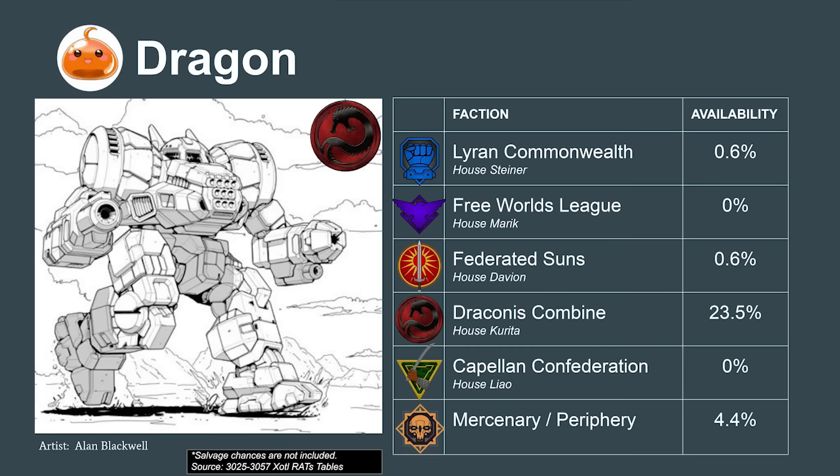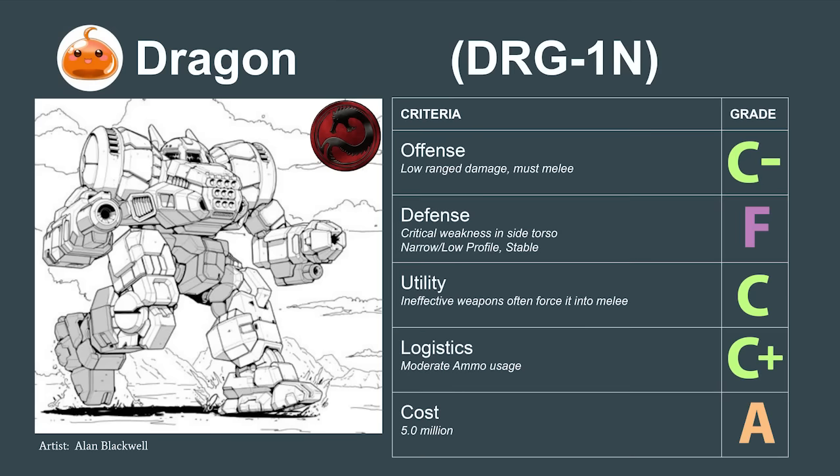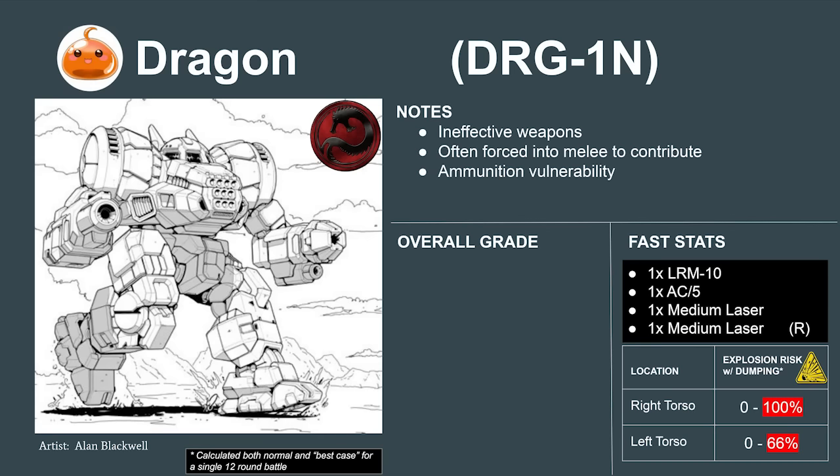Next up is the hot take that got me exiled from the Draconis Combine — the Dragon. It's a mech with bad offense and an even worse defense. Its AC-5 and LRM-10 give it a combat performance barely over the well-known useless Shadowhawk. Low damage means it often has to charge into melee rather than act as the fire support platform it was intended to be. On top of this, the mech has inadequate armor on the side torsos — even with ammunition dumping, it has a 50% chance to explode on the left torso and a 100% chance on the right torso if it suffers a critical hit. The original Dragon 1N rates to a 2.7 or an F.